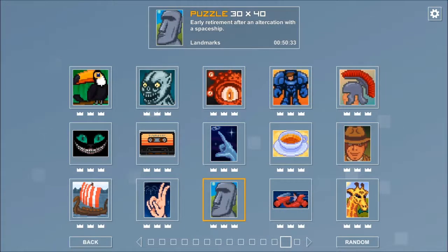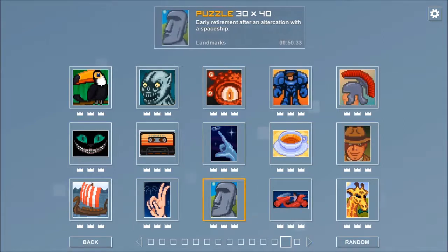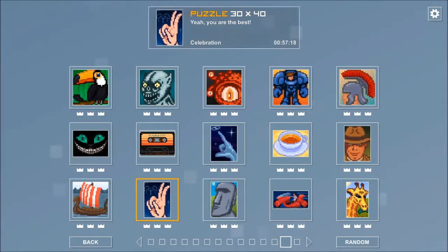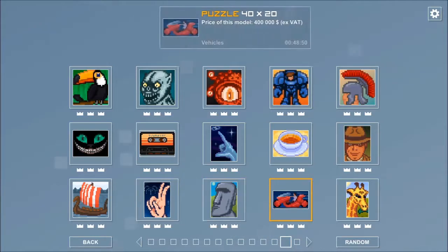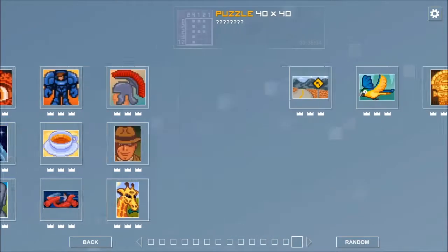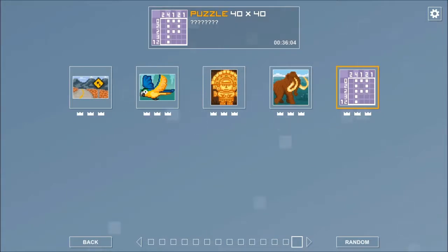And you can't easily get from the left arrow to the right arrow, or the other way round. Here on the right arrow, if I press left, I go to the puzzle up here, then I have to press left and down. Similarly, I have to press right a couple of times, and then down to get the right arrow. So it's clunky, but it is still doable.